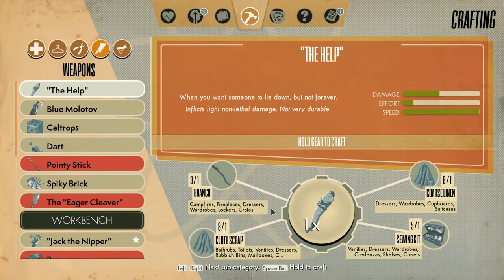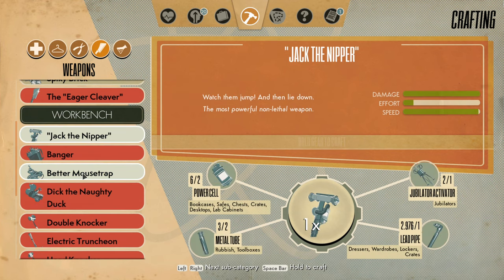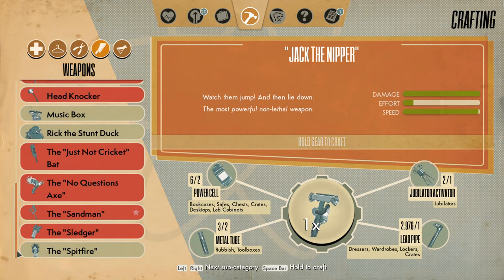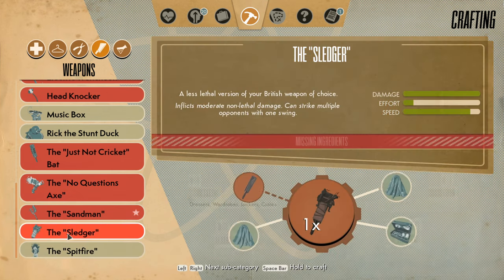Some of them are weapons I can actually make right now without an upgraded workbench. Let's do that. I can make Jack the Nipper — I don't know if that's a new one or not, but some of these are new. The Spitfire, I think, is new. Bring the Pain — inflicts burning damage, durable. So, burning pipe. Power cells, metal tubes, metal bits, and a lead pipe. That looks amazing.